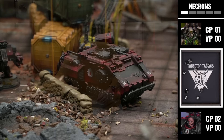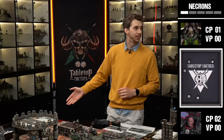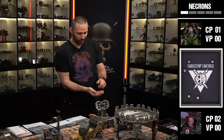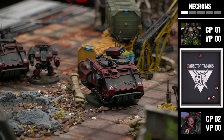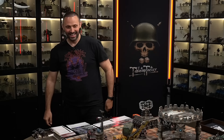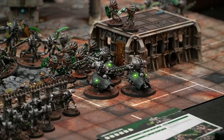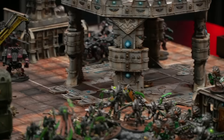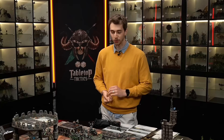The suppressed Lokhust Destroyers fire: hitting on threes with minus one. Only fives and sixes come up, all auto-wounding - five auto wounds at minus two AP. Lawrence makes saves: fails one, taking two damage - Impulsor survives. Heavy Destroyers aim at the Dreadnought but Lawrence activates his Smoke Screen keyword for one CP, turning the Dreadnought into John Cena - hitting on fours now.